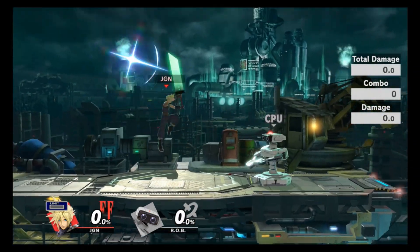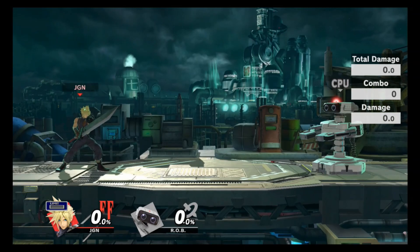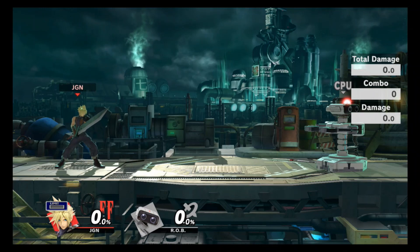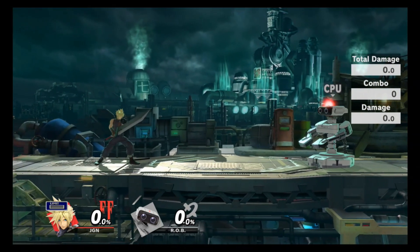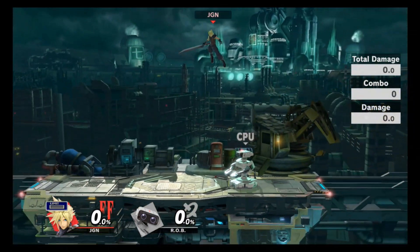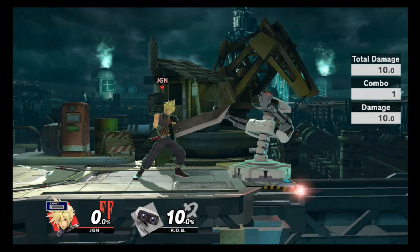Forward air is just a massive blade coming down — it comes out around frame 17 or 18, so it's pretty slow, but it's good for starting combos, does decent damage from one strike, and can even spike if you hit the sweet spot, which is great. His down air is also a spike. It's a decent landing option because most opponents are too scared to confront you when you do it. If you hit the sour spot it'll slightly knock them upwards, making comboing a little bit easier as well.